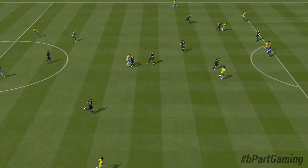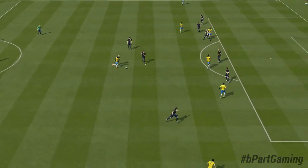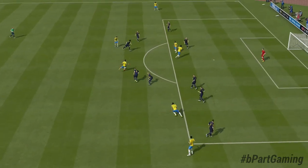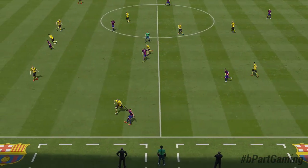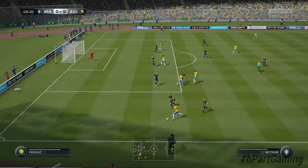You need a 5-star skiller to pull off this skill move and you can do it while standing, jogging, or running — so all kinds of movements are allowed. With this move you can delay your turn of direction, like you can see in this example.